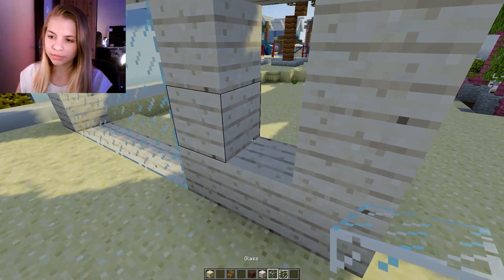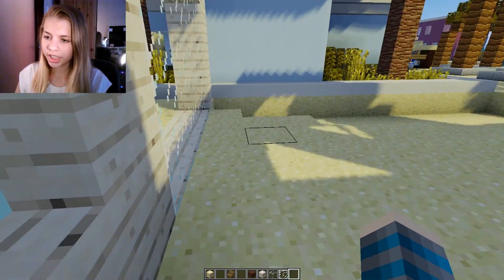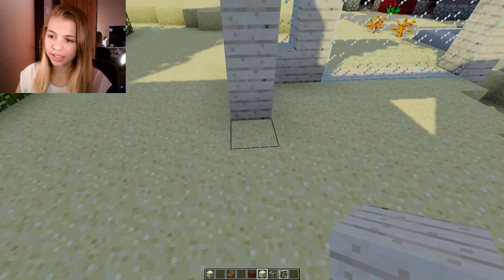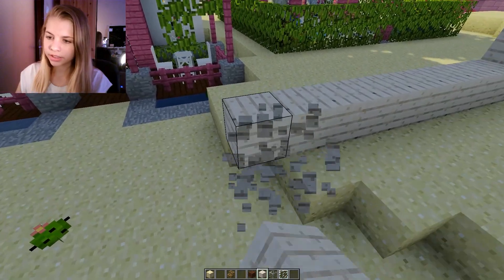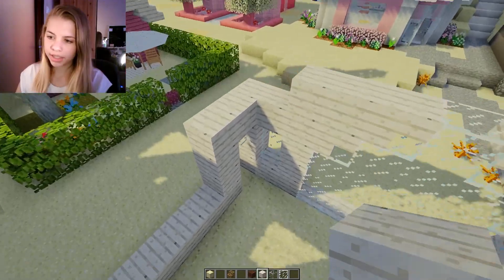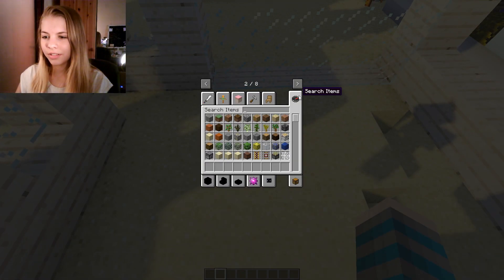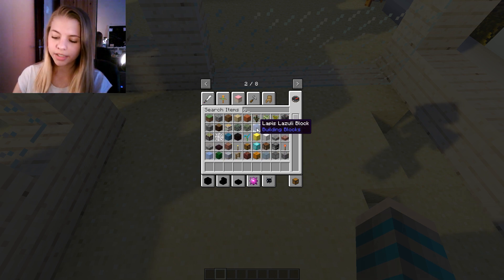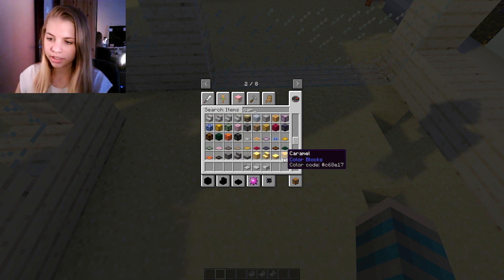We'll just do some panes there and a little bit right here. I don't want this house to be massive — probably around this big — with a walkway back and stairs up here. I want it to look kind of fancy. It could look weird but also super cute, so we're gonna start with a little couch.